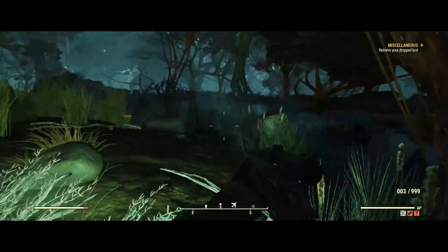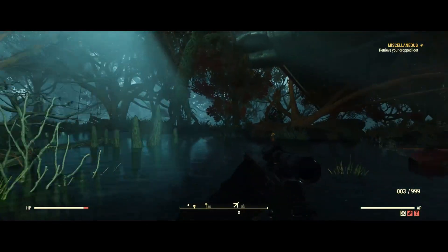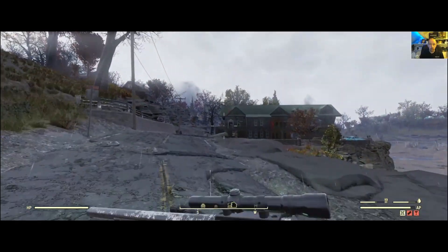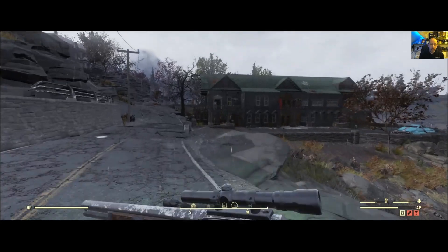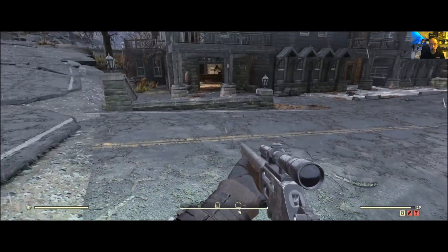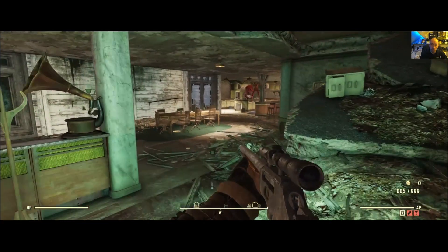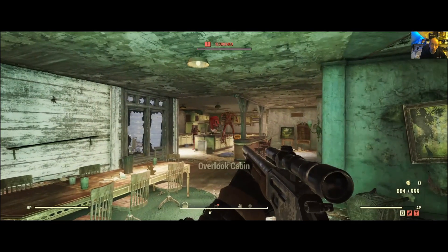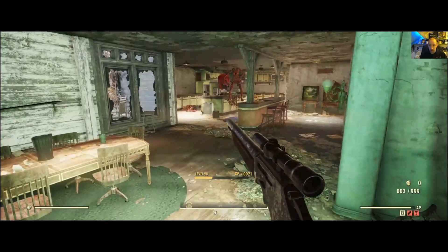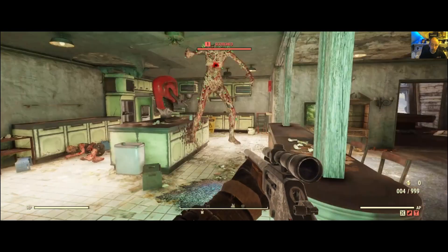I did actually have to kill a Mirelurk Queen in the middle of doing this recording, which wasn't ideal. When we get to the next location, basically run inside, run round the back and you will see the computer - just follow what's happening on screen. Before we finally head back to the domes to open that door, get a pen and paper handy - you are going to have to write down a one-time code from this location. Sometimes it works, sometimes it doesn't - it's really glitchy, so just be warned.